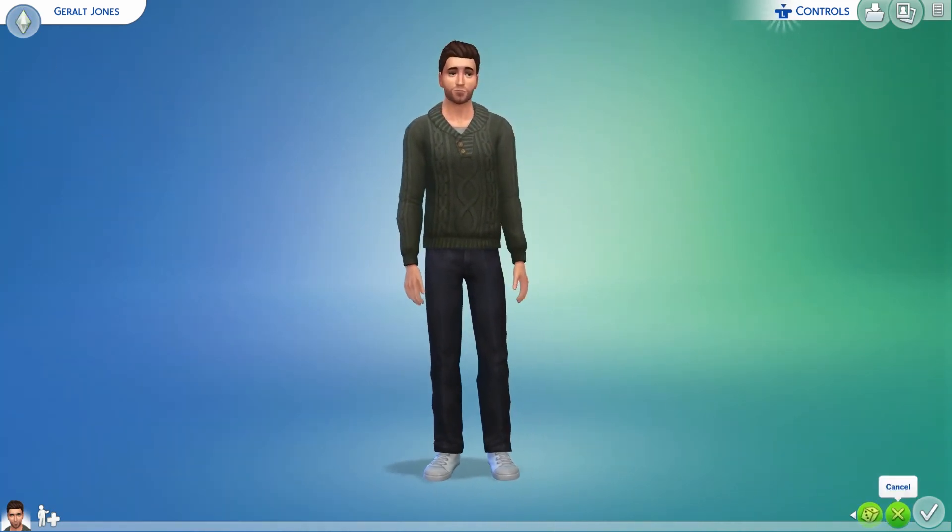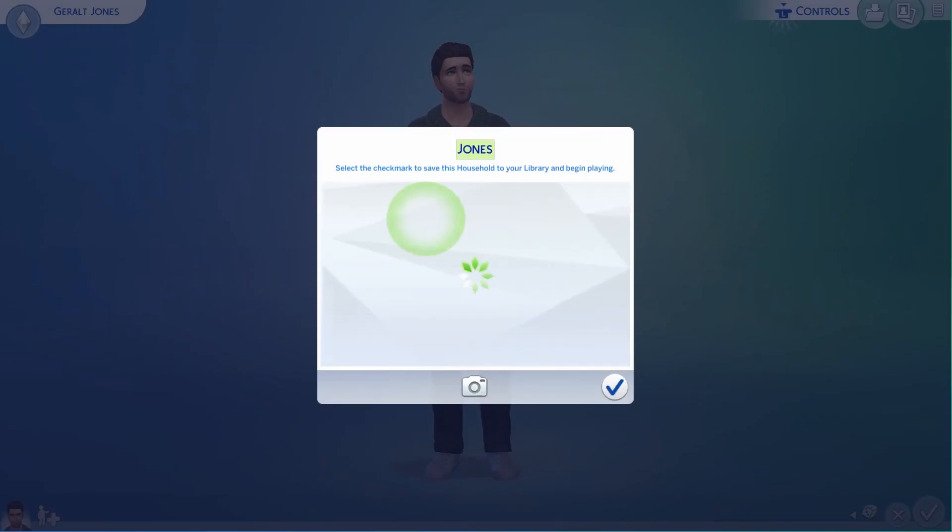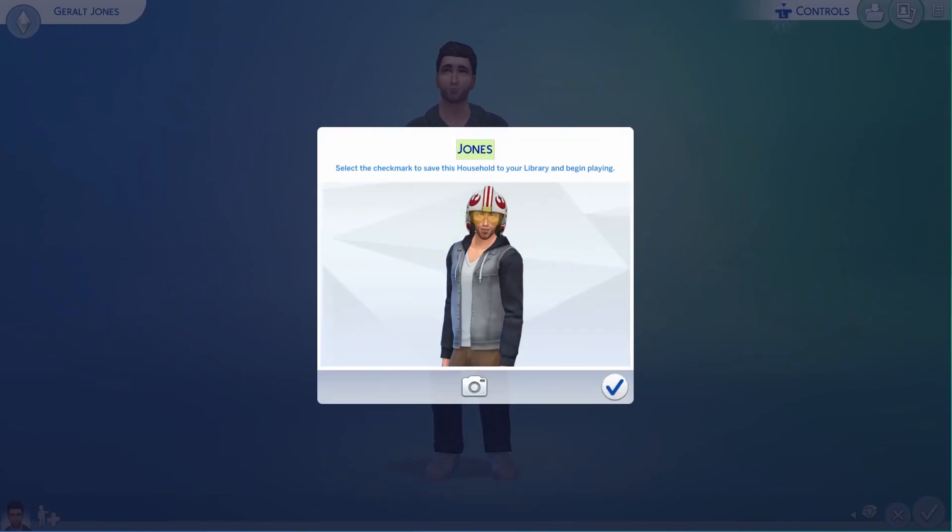And then we jump into the game world with Geralt Jones. So this is what Create-a-Sim looks like on console. Thank you guys so much for watching, and stay tuned for more Sims 4 content.